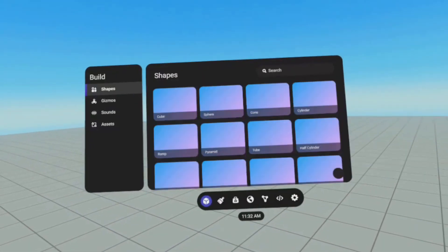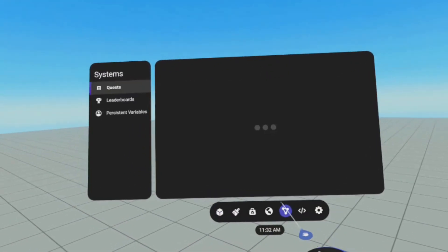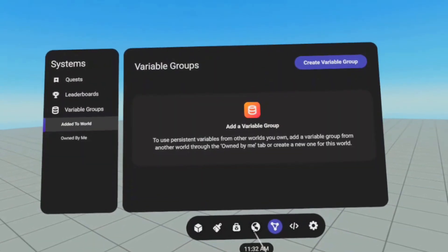Imagine the RPG capabilities, because you can now utilize these variables across multiple worlds. Now 600 is a limit — that's a lot, but it is a limit. And the number six is also important here because that's not a lot.